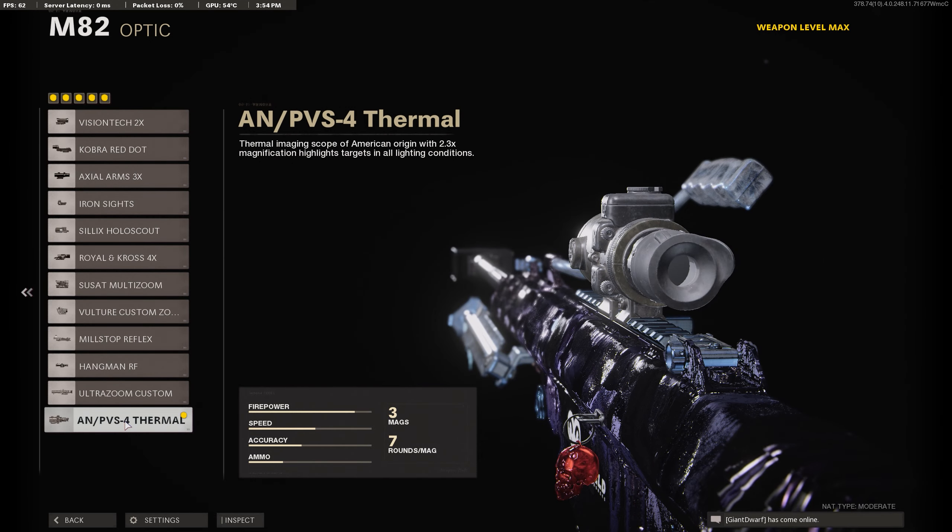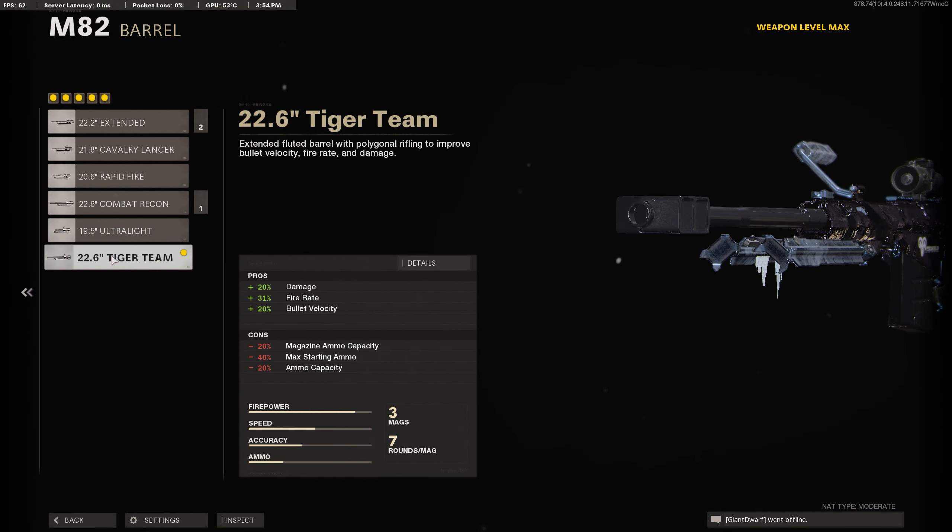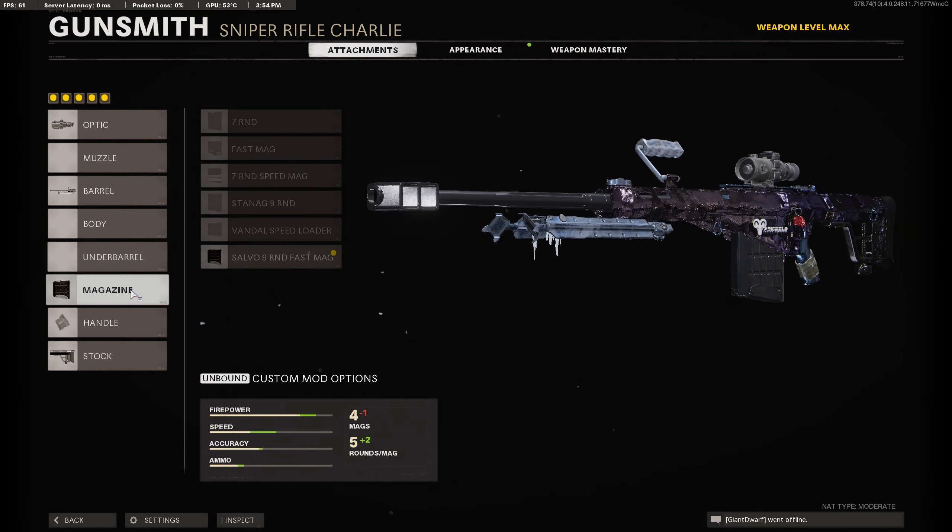Optic, I want the thermal. Barrel, using the Tiger Team. Magazine, the last one. Handle, Serpent Wrap for the ADS speed. And then the stock, I'm using the Raider Pad. For the secondary, muzzle is the Agency Silencer.